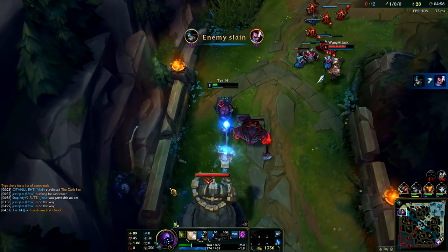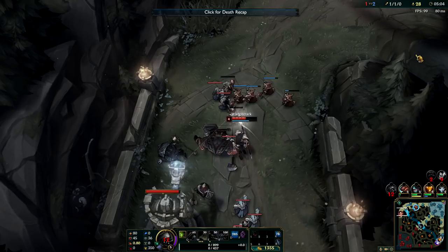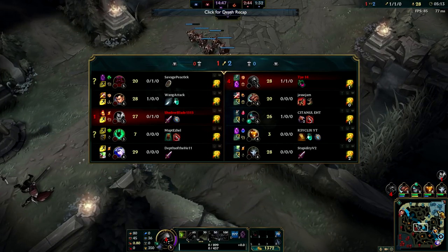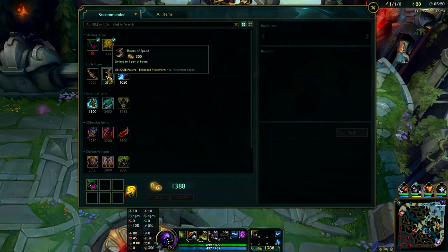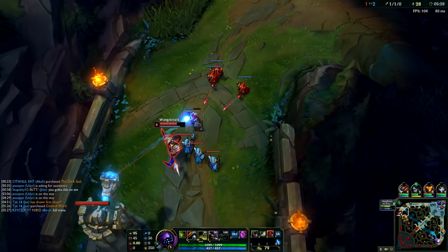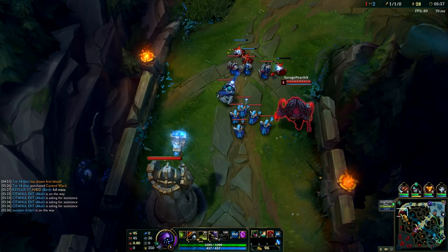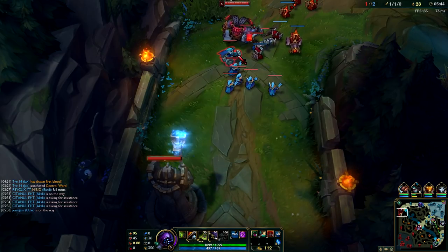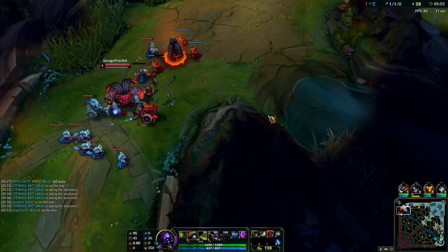And then this might be an execute. Is that kid really flashing for that? He flashed to get the kill - otherwise it would have been executed to the tower. So on the Ornn kill - I saw he didn't have any mana, he didn't have flash. If I jumped on him there was nothing he could do. But now he has mana again and he actually deals quite a bit of damage.